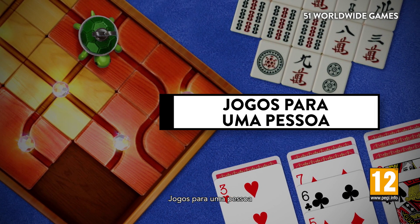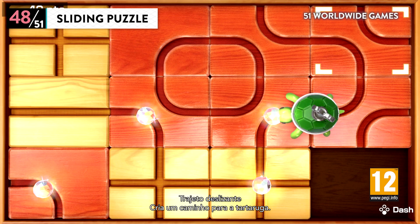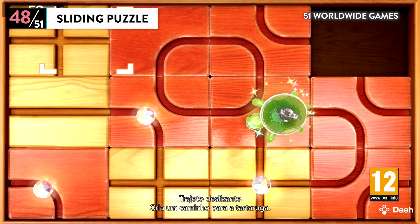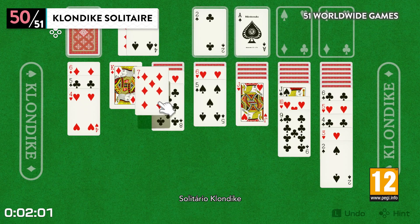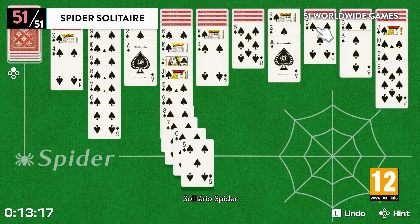Single Player Games. Sliding Puzzle — create a path for the turtle to crawl along. Mahjong Solitaire, Klondike Solitaire, and Spider Solitaire.